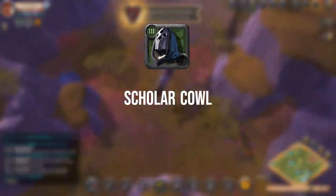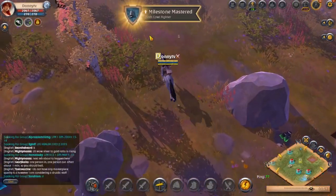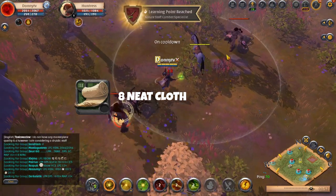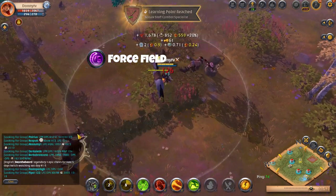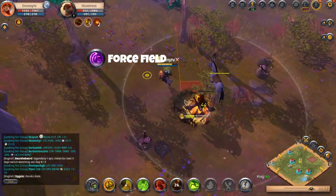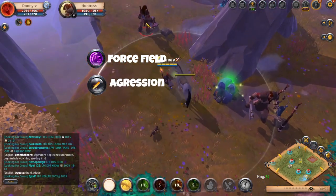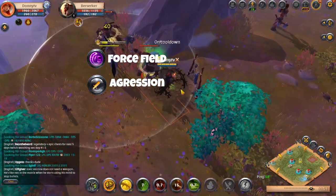For your helmet you will start and craft with the tier 2 scholar cowl. With fame you will be able to unlock the tier 3 journeyman helmet, which will be your scholar cowl. You will need 8 neat cloth to craft your tier 3 scholar cowl. For your cowl make sure to take Forcefield for your D. This will send out a shockwave knocking back all enemies within 6 meters, ignoring crowd control resistance, and will deal about 114 damage to start out. Go with Aggression as your passive for a 3.5% increase in damage and healing cast.